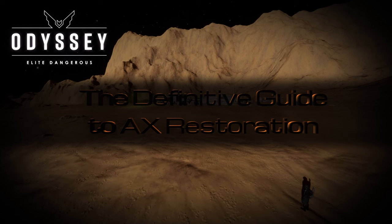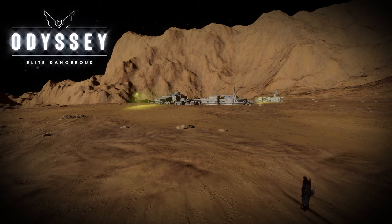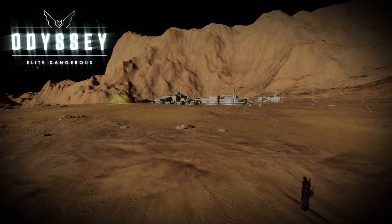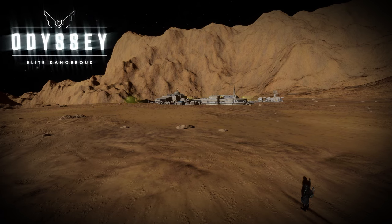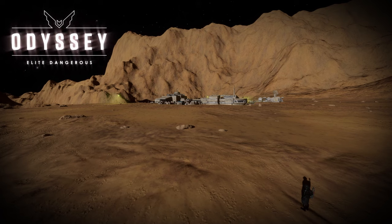Elite Dangerous Odyssey received a content update introducing a new on foot mission. These missions are a variation of the Settlement Restoration missions where the objective is to bring abandoned settlements back online. The new AX versions provide a whole new experience and can be very challenging to complete with a brand new threat for Commanders to counter on foot. Overall, I've found the new content to be exciting and atmospheric with good rewards and they can be completed alone if you don't play with friends. The on foot section has minimal equipment requirements but you may need to have a decently upgraded ship to access them.